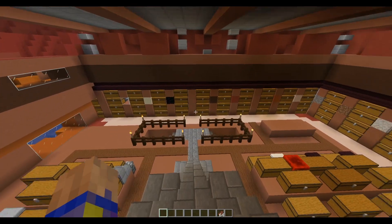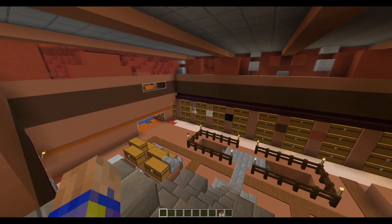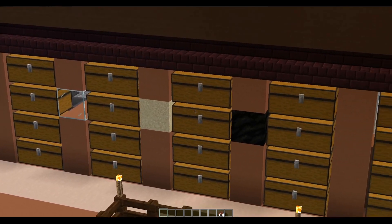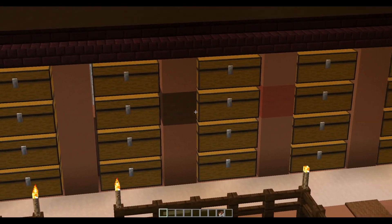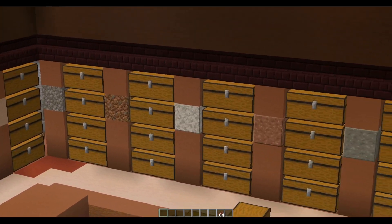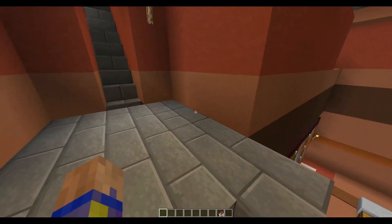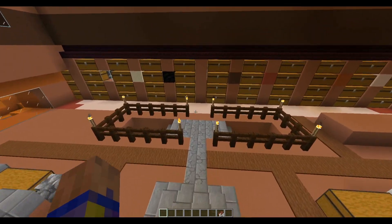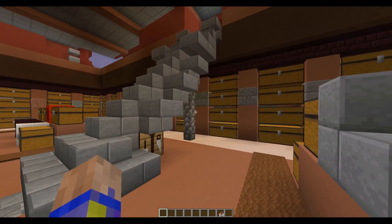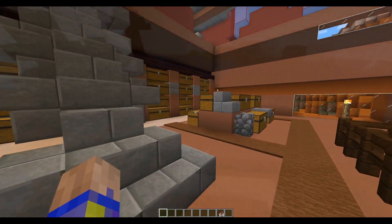The outstanding feature at the mesa biome is the sorting system — this is even bigger than the guardian farm sorting system. I've got this item sorter where you drop things in the chest at the top, it comes down, and we have all these different chests for all the different types of items. It makes it really convenient — you go mining, come back, dump it all in the chest, and everything goes to where it needs to be.